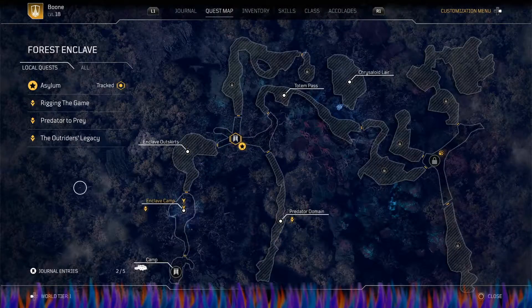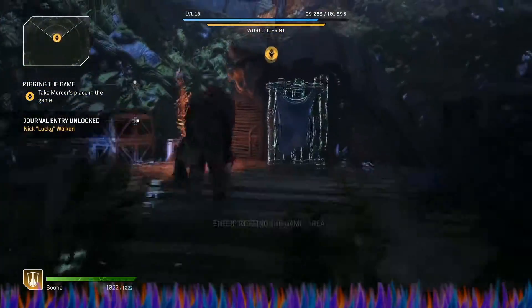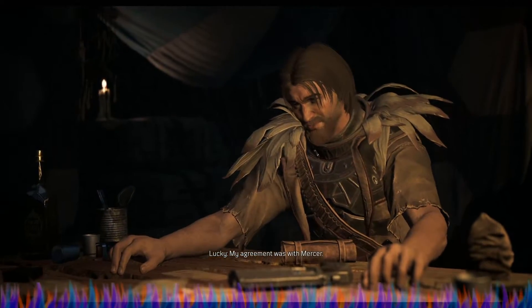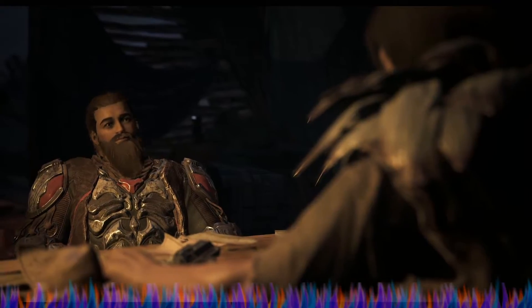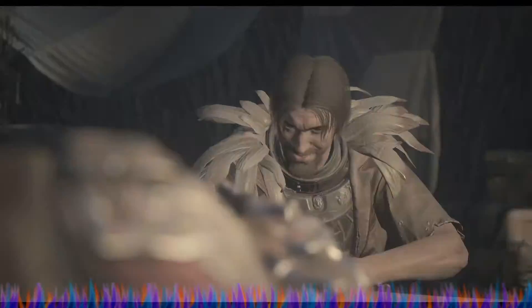We want to go over here to the quest map and go to this — we will do this quest now. It's right up here at the top. Viewer discretion is advised. Here to see Mercer's debt paid. My agreement was with Mercer — little man got cold feet. I lose, he pays you double. You think your luck is that good? Be my guest.